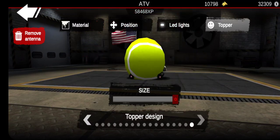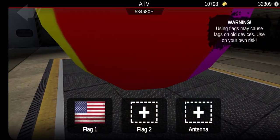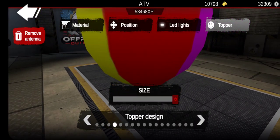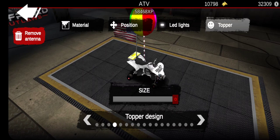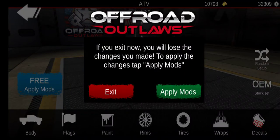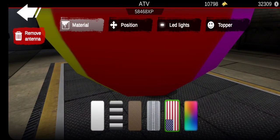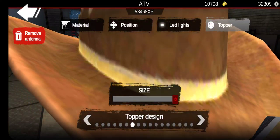First, you need the big rocket positioned like this. Every time you go to it, it goes to the topper and it's small. If it spawns in small when you go to it, just exit out. Go to custom apps, flags, go back to antenna, click on topper, and it should be big again. Make sure it's big before you do it.